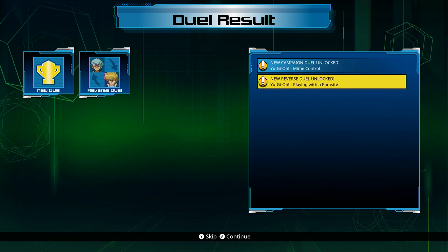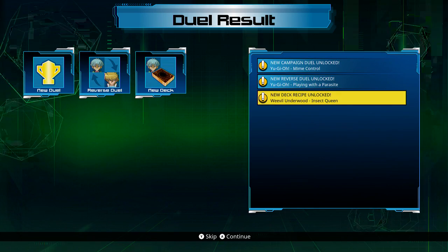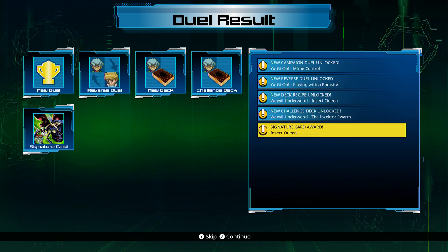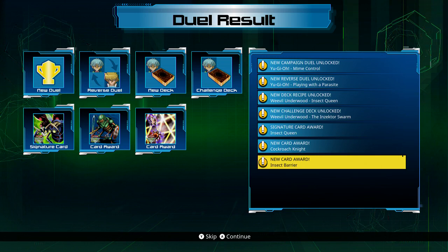Alright, Mind Control — playing with a parasite reverse! Weevil Underwood: Insect Queen deck, Insector Swarm Challenge deck, Insect Queen, Cockroach Knight, Insect Barrier, and some duel points. Time for Mind Control.